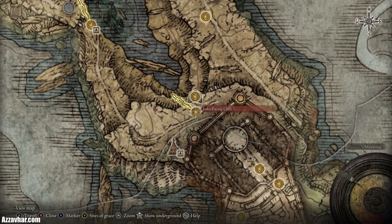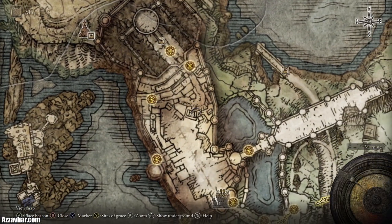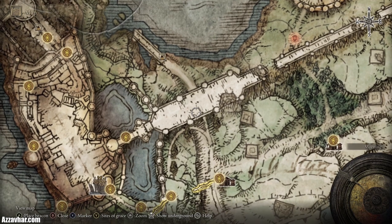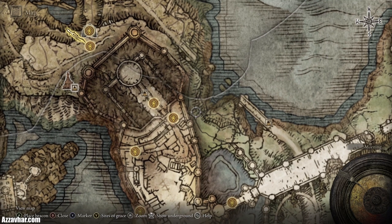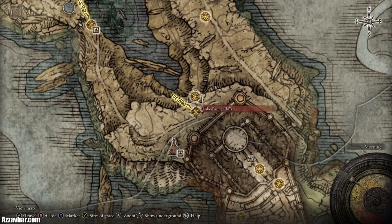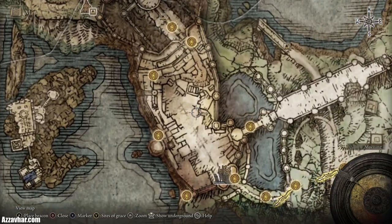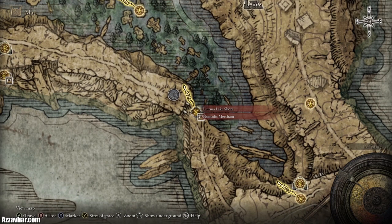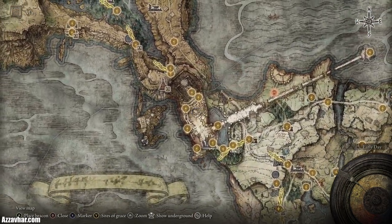After defeating Godric you'll head out into Liurnia to the lake-facing cliffs site of grace. If you're struggling with Godric or Margit, you can actually skip Stormvale Castle — head down this path, go underneath and over this bridge, jump across onto the cliff side, follow the hill up to the lake-facing cliffs and access Liurnia that way. However I would recommend taking on Stormvale Castle and Godric first. There is a really useful Kite Shield at a merchant here which has 100% physical damage negation — insanely useful for blocking attacks from both Godric and Margit.